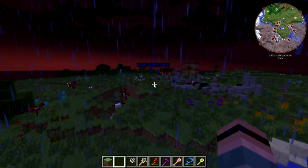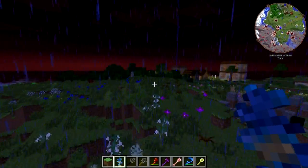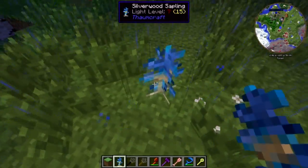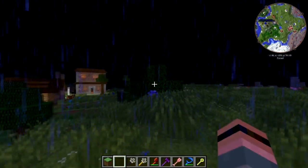Let's just put this other sapling somewhere else near town — right here, or right here. And there's a random oak sapling, I don't know where that came from.